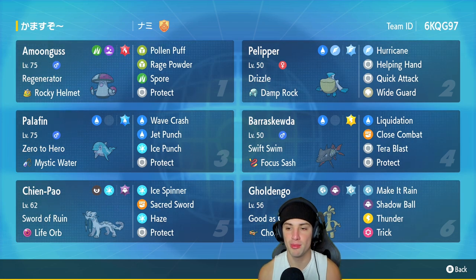Pelipper is our second Pokemon — my boy. Got Drizzle to set the rain and the Damp Rock to make that rain last longer. It's got Hurricane, Helping Hand, Quick Attack, and Wide Guard. First time using Quick Attack with Pelipper — it can definitely help us out, especially up against Sash Pokemon or Pokemon that are just low on HP.